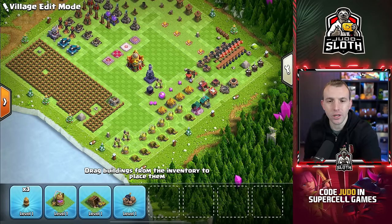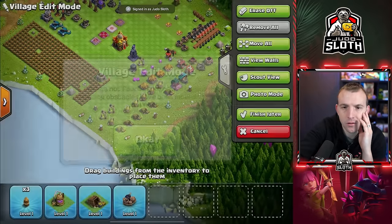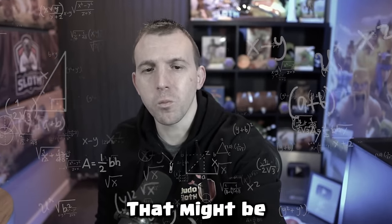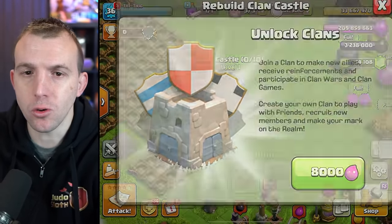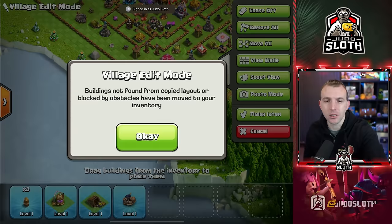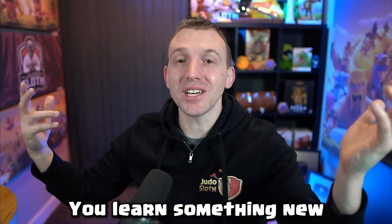Why is it not working? So weird. I'm so confused. Let's try that one. Nope. Is it because I haven't rebuilt the Clan Castle? That might be what it is — because it moves buildings it can't place due to obstacles off the list, but it can't remove the Clan Castle building. Yes! That's what it was. You learn something new every day.